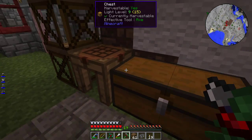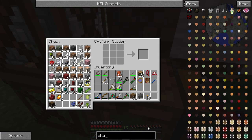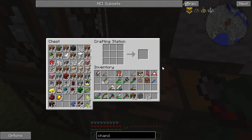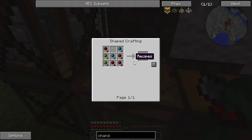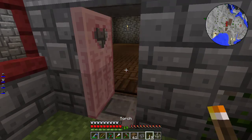Looking at DecoCraft, we have chandeliers. Extra utility chandeliers — takes a diamond. These are interesting: we have red crafting clay, blue, and some green. Iron chandelier, gold, and crystal. DecoCraft actually gives us a lot of nice 3D model chandeliers. I want to take a look at those before we consider anything else.